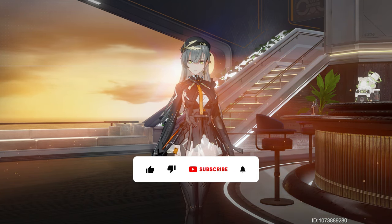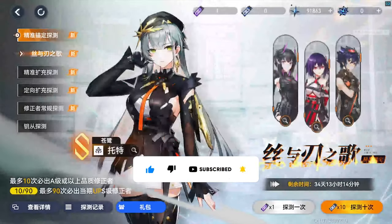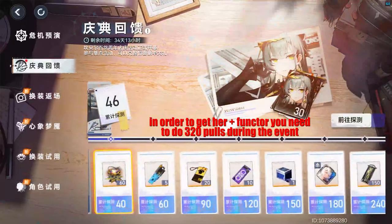So let's begin with the main event here — the Spending Event — and of course our grand prize, the new modifier Thoth. In order to get Thoth from the Spending Event, you will need to do 320 pulls, which is 64,000 shifted stars.